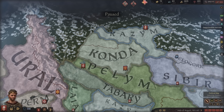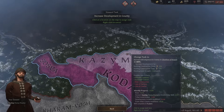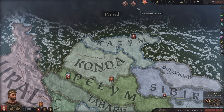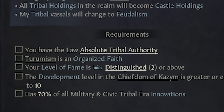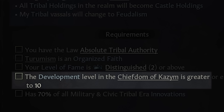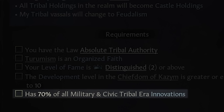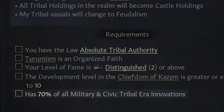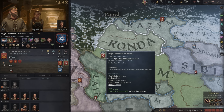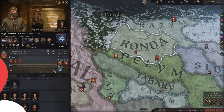Now that we've used our money to found our religion, I'm going to switch my steward over to increased development in our capital. When looking at becoming feudal, he'll passively increase development. The next longest requirement to complete is research — because we're so undeveloped we can't research quickly. The first step is to become a kingdom. Now that I'm stronger than pretty much everybody around thanks to our men-at-arms, I'll war everybody in my de jure kingdom.